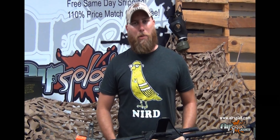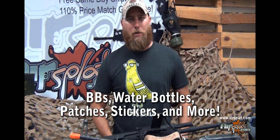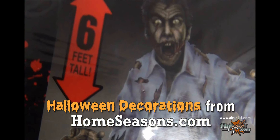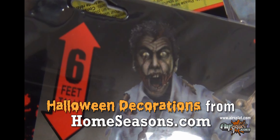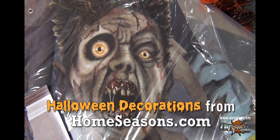Also, like with every other jackpot box, you're going to get a Condor OD Green chest rig, your BBs, your waterballs, your stickers, and your patches included. And for the month of October, our special zombie edition box will also include a bunch of random Halloween decorations from HomeSeasons.com.